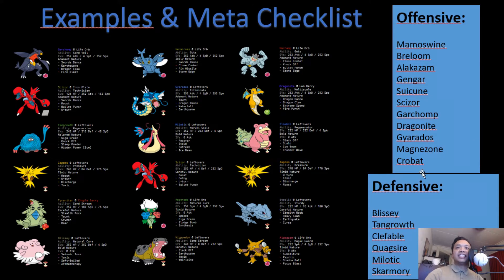Now I have a checklist of the current meta — if your team can deal with these Pokémon, your team should be fine. Let's take the first team as an example. For Mamoswine: Scizor's Bullet Punch is super effective; Tangrowth can live an Icicle Crash and hit back with Giga Drain; Blissey can tank a hit if needed and use Seismic Toss to bring it into Bullet Punch range. Tangrowth easily counters Breloom — even after some Swords Dances, Tangrowth won't die to Mach Punch.